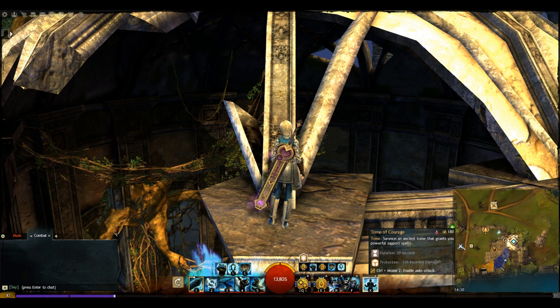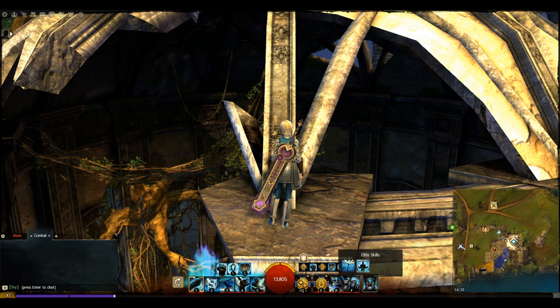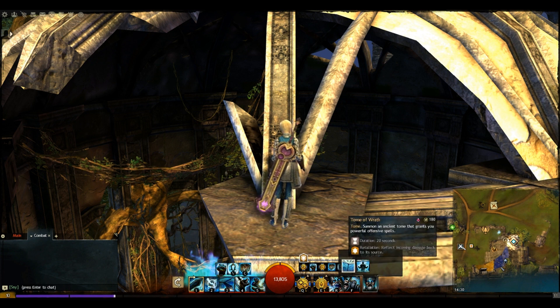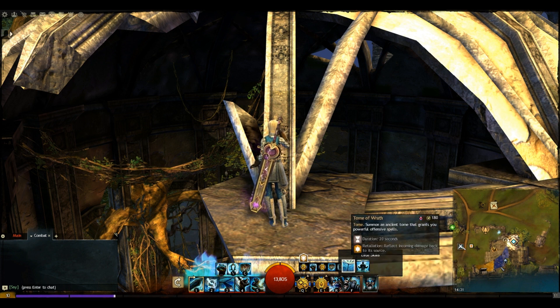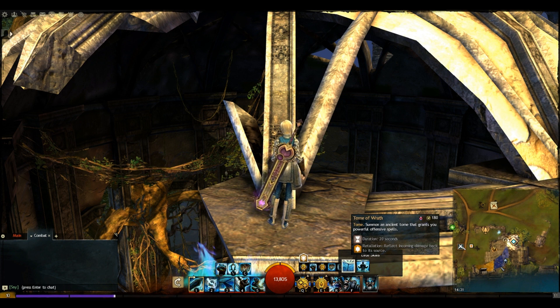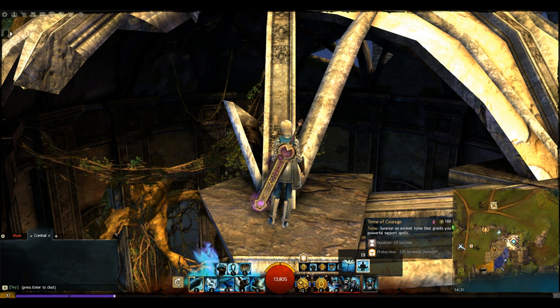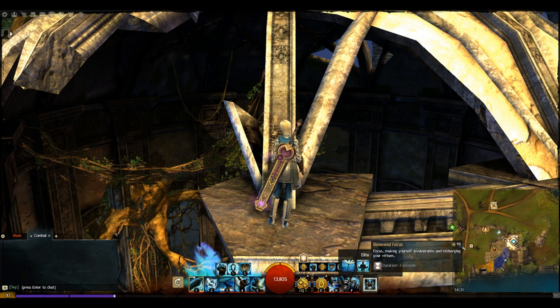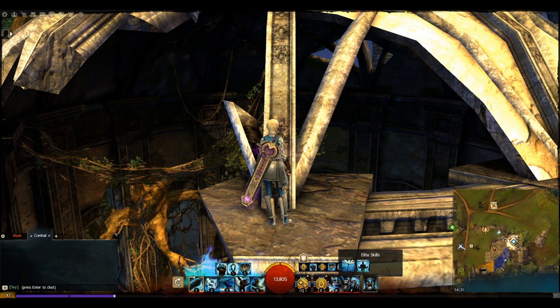For our elite skill, in the video we've gone for the Tomb of Courage, but now I would actually swap it out for Renewed Focus. Tomb of Courage and Tomb of Wrath have been changed dramatically — they used to provide stability while channeling, which let you tank for ages, but that was overpowered. Now they've replaced stability with retaliation or protection, but the skills take a huge amount of time to channel so you can just be CC'd and interrupted constantly. With Renewed Focus you can provide invulnerability to hold a point, and you can pop all your virtues then use it to have them all come back up straight away.